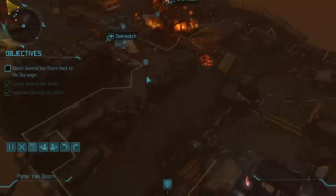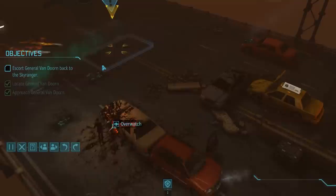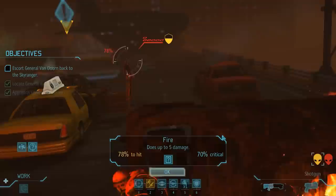Over the next two turns, we move everyone behind heavy cover and form an excellent overwatching frontline, and now — and only now — will we move the VIP. As expected, two more Thin Men drop down immediately, but we are well prepared. However, neither one gets killed, and both are now on overwatch themselves, so we have to be a bit careful here.